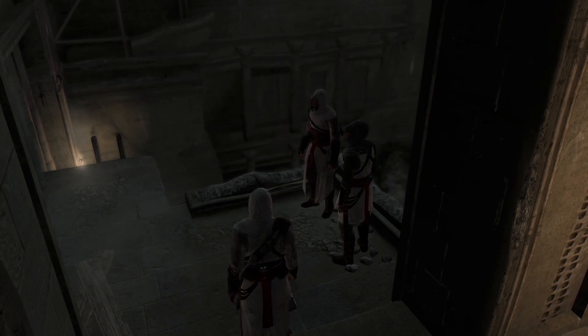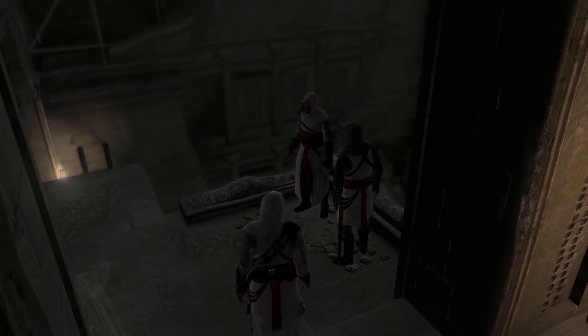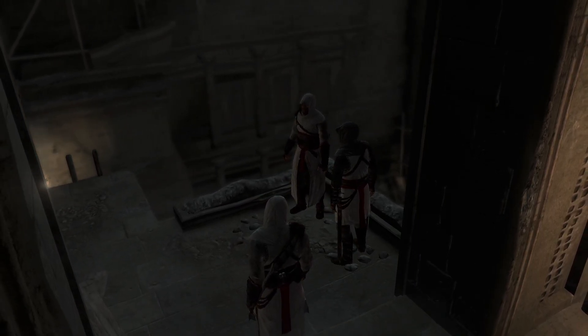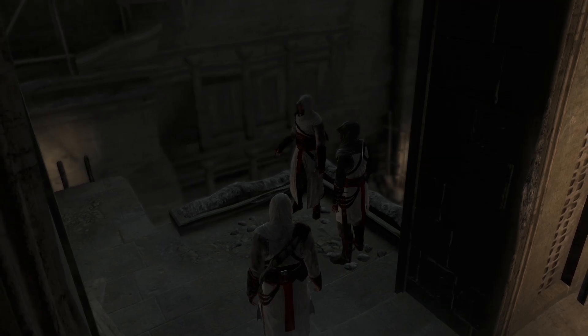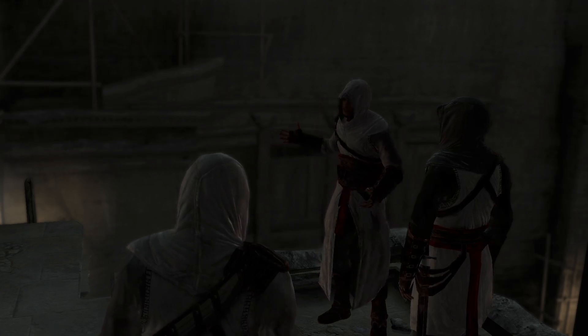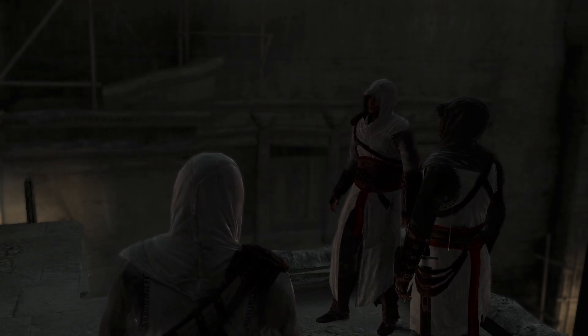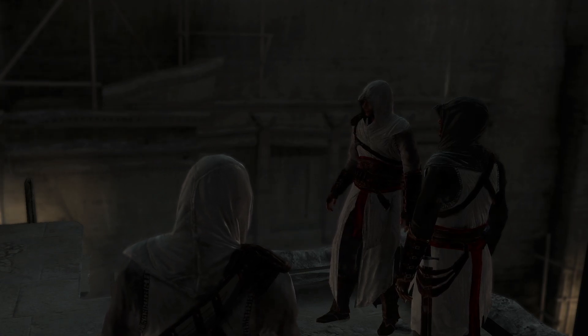He stands between us and it. I'd say it's necessary. Discretion, Altair. You mean cowardice. That man is our greatest enemy, and here we have a chance to be rid of him. You have already broken two tenets of our Creed. Now you would break the third: do not compromise the brotherhood. I am your superior, in both title and ability. You should know better than to question me.